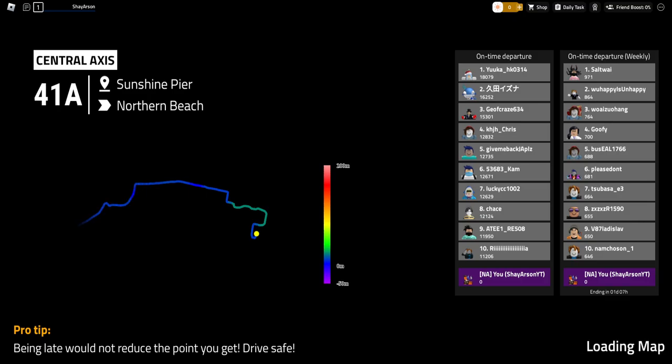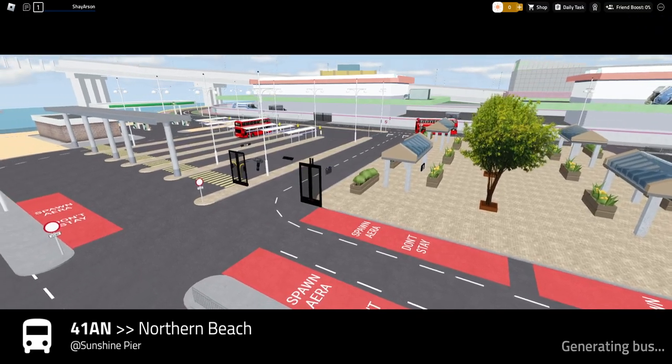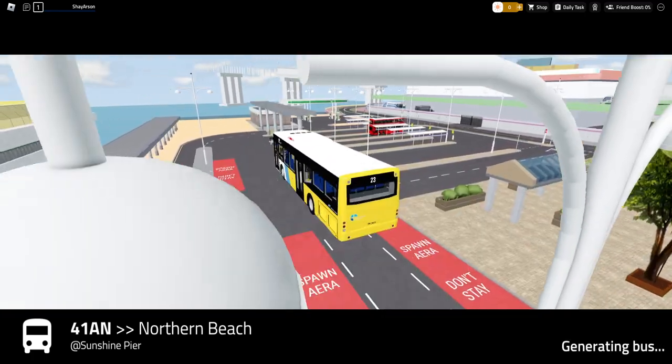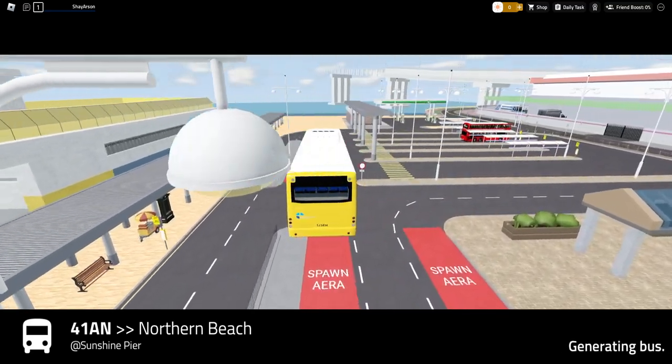It's a little early in the morning for me. So it's loading here — this is such a cool screen. It shows on-time departures. I guess this is everybody in the server perhaps. So here we are. This is a very big game so it's going to have some assets to load in for sure. It says generating bus.